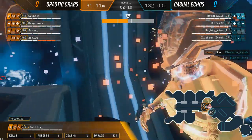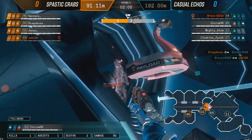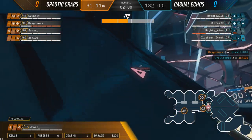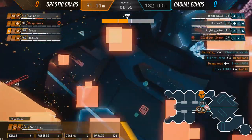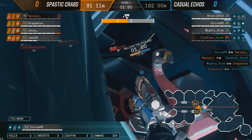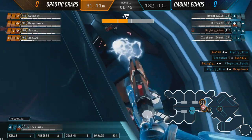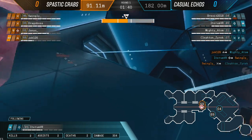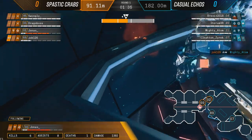Spastic Crabs are pushing into this big choke, which is usually where teams like to hold. Casual Echoes are doing a great job holding this - the question is how much longer with a man down. They're trying to play off angles with a flank from the northern position. Mighty Adam gets a flank onto one player and finishes them off, but the payload is still moving backwards as the orange side of Spastic Crabs goes back to the drawing board.